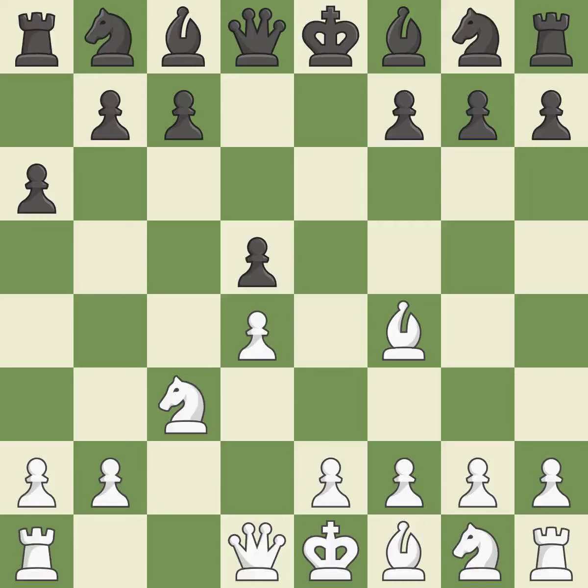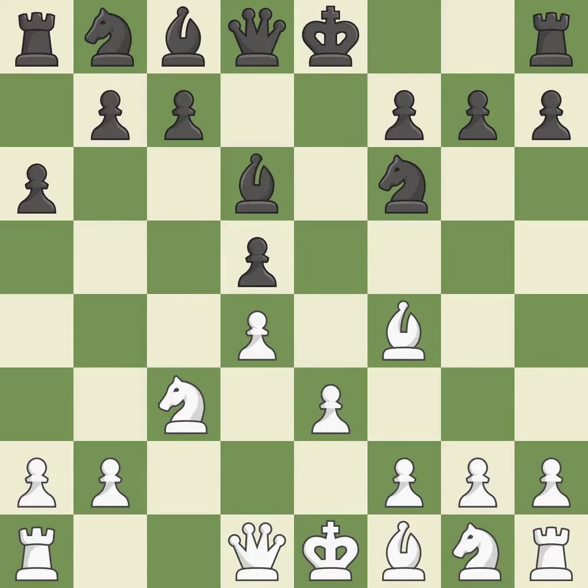Backs off. A bishop moves out of its beginning square and into the action. A knight moves out of its beginning square and into the action. The bishop will be better off as a result. This offers an equal trade of pieces — it is the last book move.